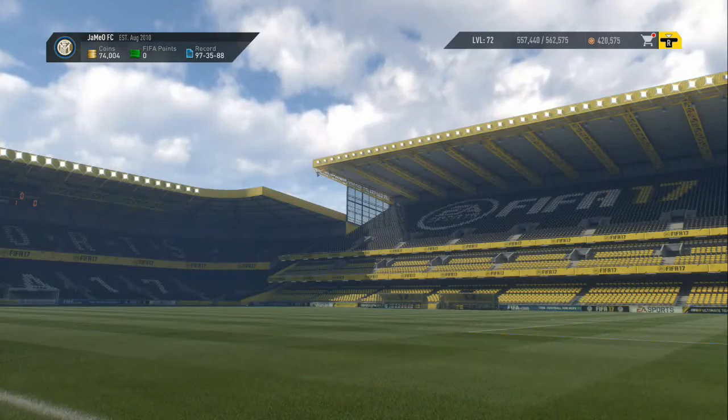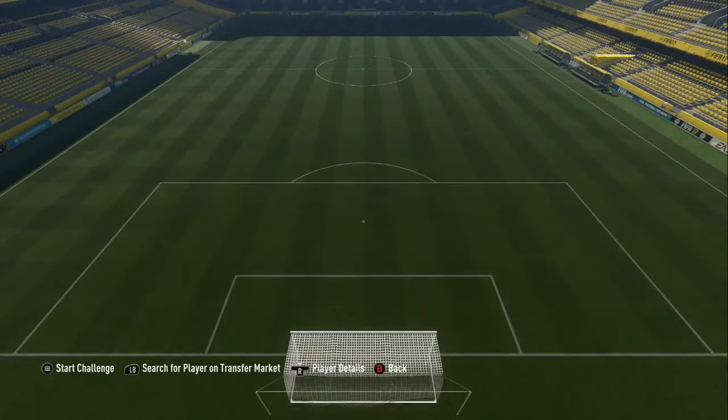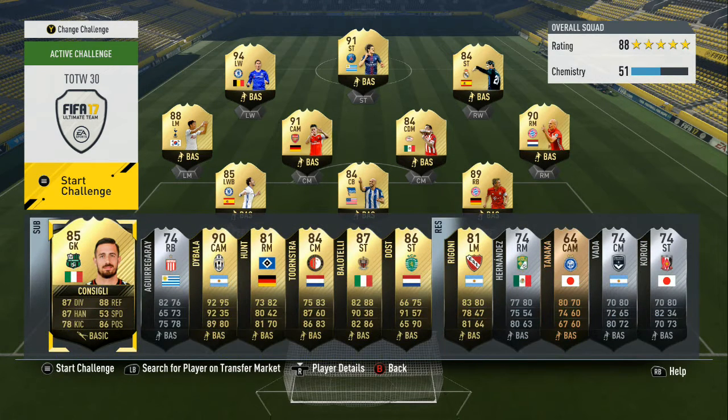There are some players in the Team of the Week that I would love to have in my team. I'd like to get Hazard, Cavani, Robben — well, out of this lot I would like Hazard, Son, Ozil, Alonso, Lahm, Robben, Morata, Cavani, probably Oblak, because we've got a La Liga team at the moment.